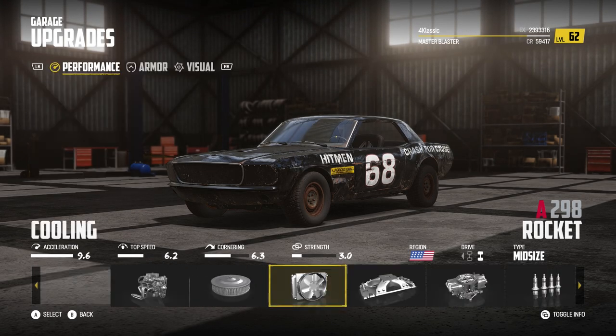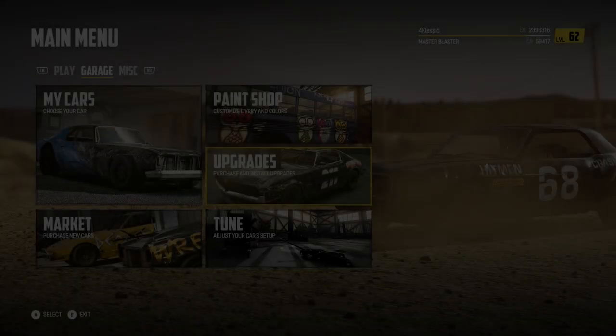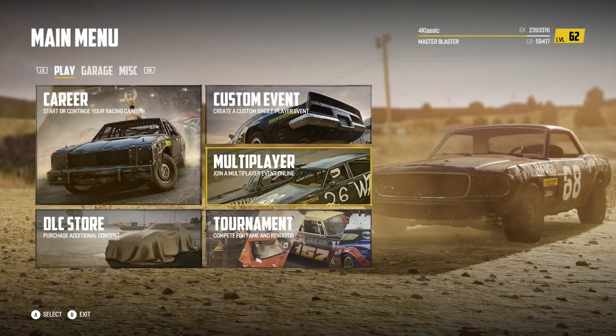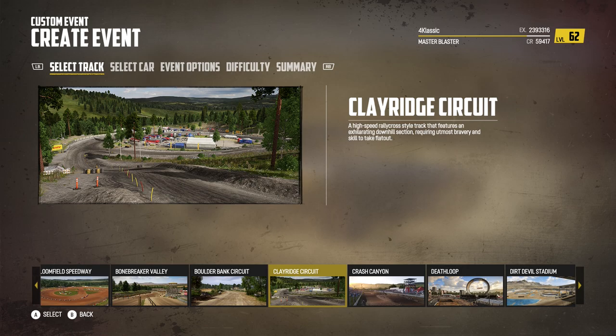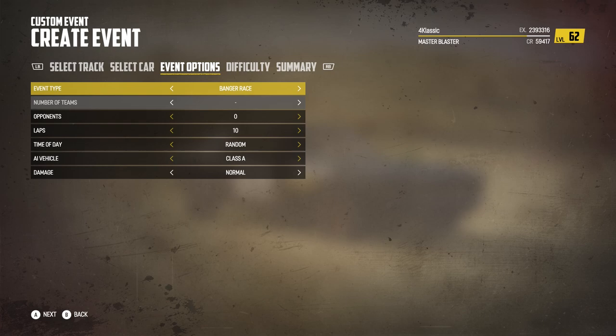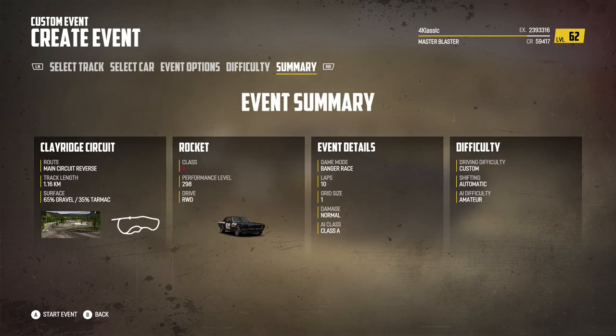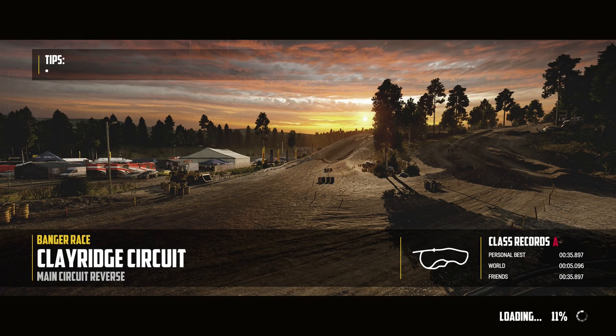For that you just need to use the rocket car. Have all the performance upgrades inside the car and no armor. Select great reach circuits on reverse, select the rocket car, and remove any opponents. Use the difficulty that you want — whatever you feel comfortable with — and get on the track.